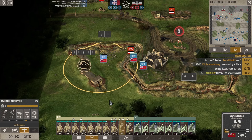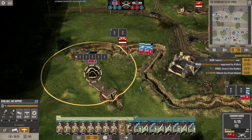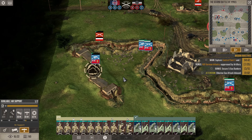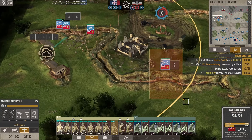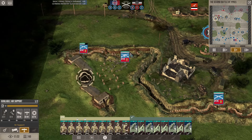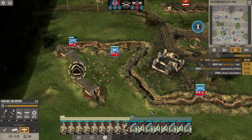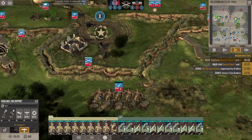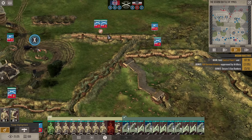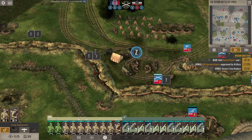All three moving in, infantry moving up to assist. Both enemy positions have been secured and we are moving up some machine guns to help dig in. The Germans have regrouped, preparing for the counter. Hold — no, get in the trench! We need you to hold off the enemy. We do need some units coming in though, because the enemy will just kind of charge crazily at us. So let's get a nice solid line, as many as we can, set up in these trenches.